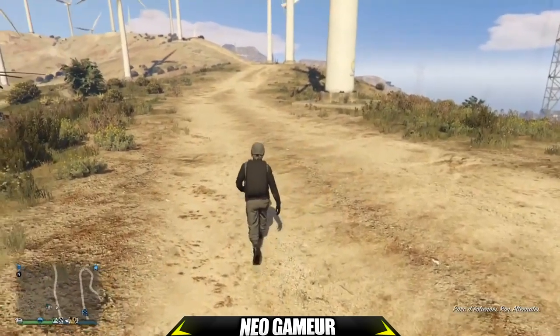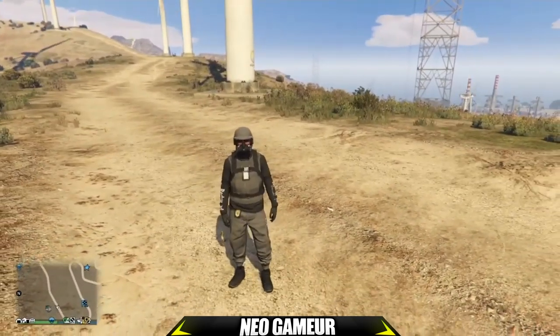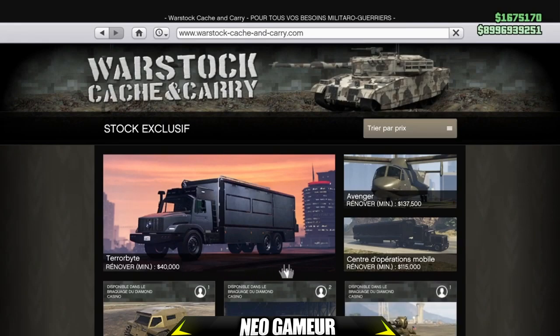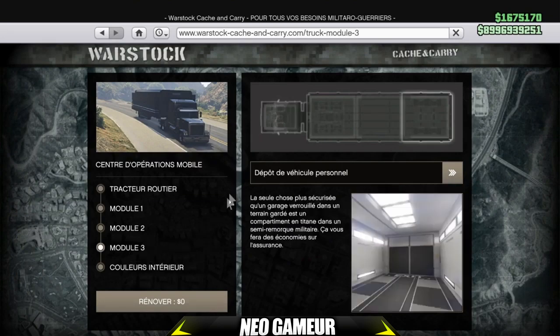Vous aurez besoin d'avoir aussi un bunker, avec à l'intérieur un centre d'opération mobile. Le centre se trouve sur le site Warstock. Vous aurez besoin d'avoir à l'intérieur, en module 2, le module vide, et en module 3, le dépôt de véhicules personnels. C'est très important pour pouvoir faire le glitch.